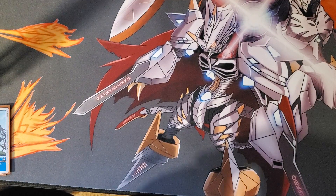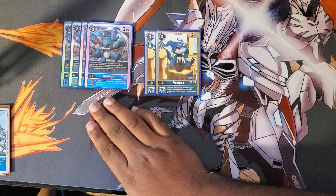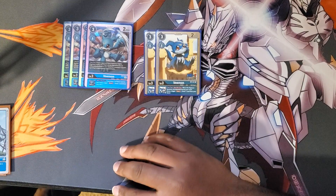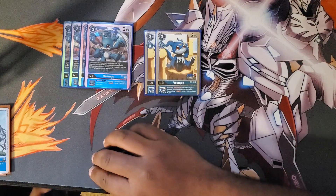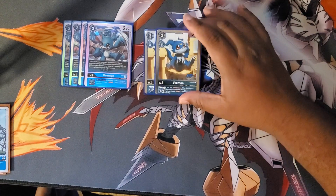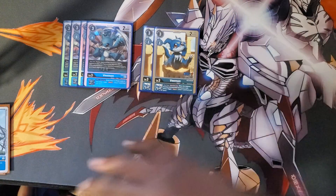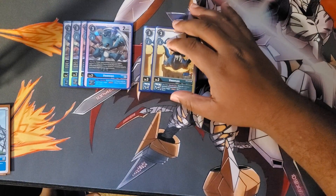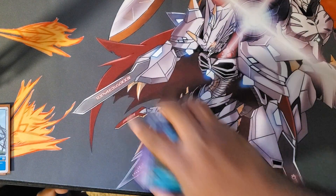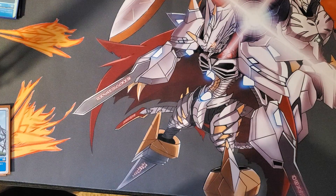Moving on to our rookies — I play 6 Veemon. This Veemon can warp Digivolve into an OmniForce for a play cost of 4, ignoring Digivolution requirements if your opponent has a level 6 Digimon on the field. His inheritable ability: when attacking, if you have 7 or fewer cards in hand, you may draw 1 card. Then we have 2 of the unsuspend/draw-1 Veemon. Imperial Dramon is a whole other story.